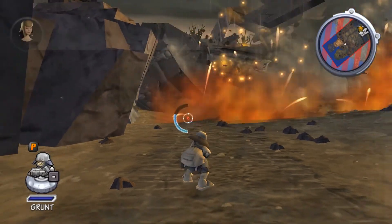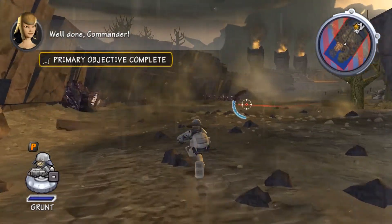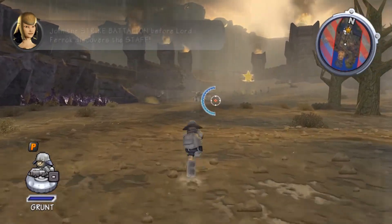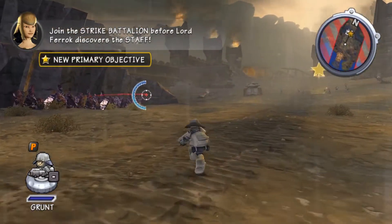Then press the B button to fire. Well done, Commander. Join the strike battalion before Lord Feralak discovers the staff.